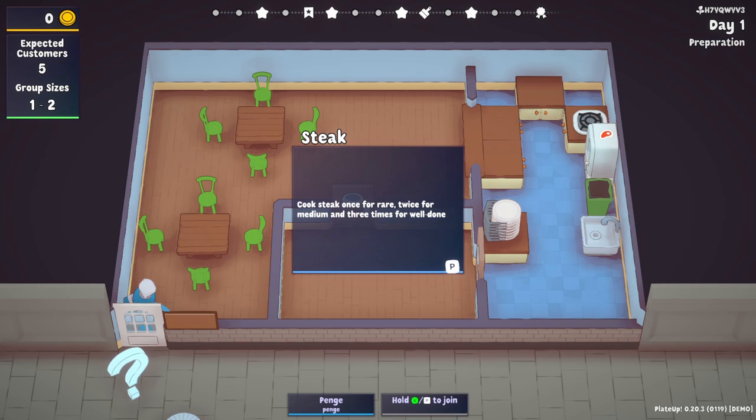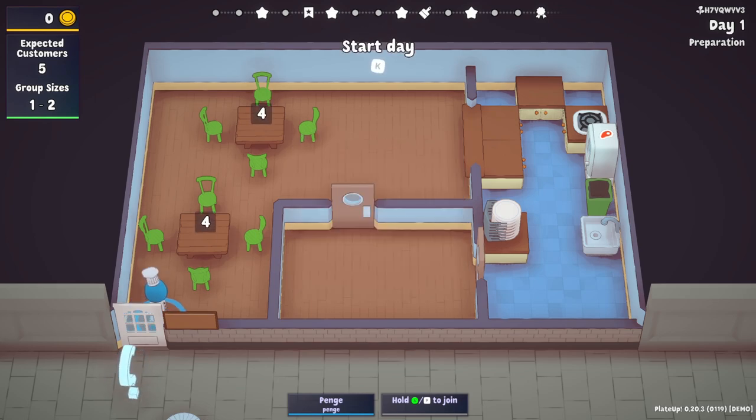Steak — cook steak once for rare, twice for medium, and three times for well done. I've got to remember things. So start day is K. We're pootling around the place. We've got two tables with four chairs apiece. We're kind of in setup mode. We have a bit of an empty room, and then our main kitchen area over here.